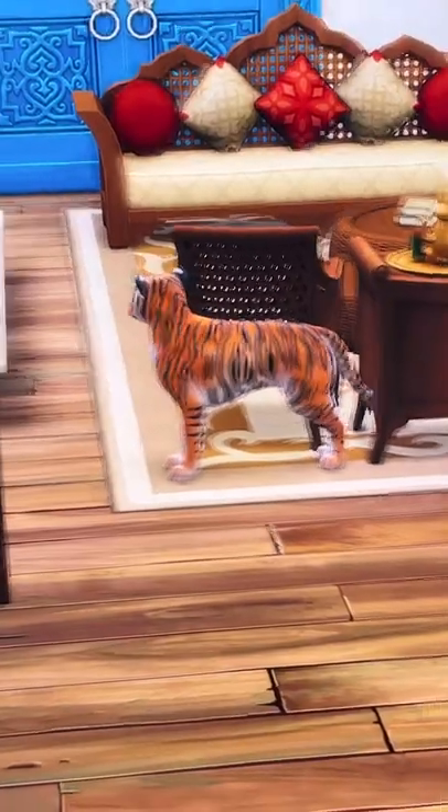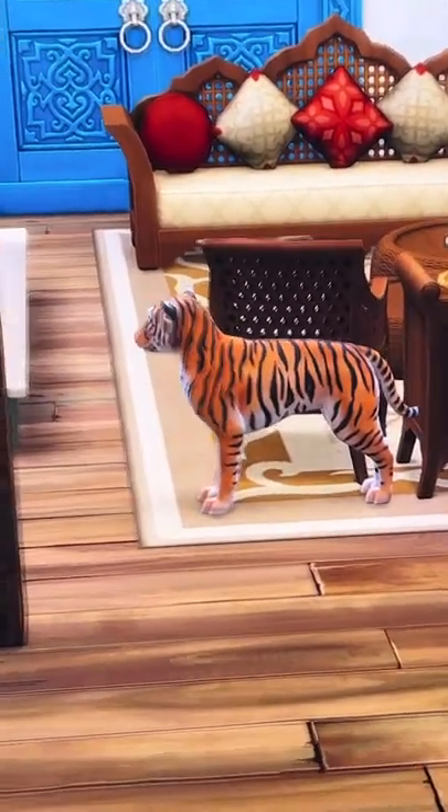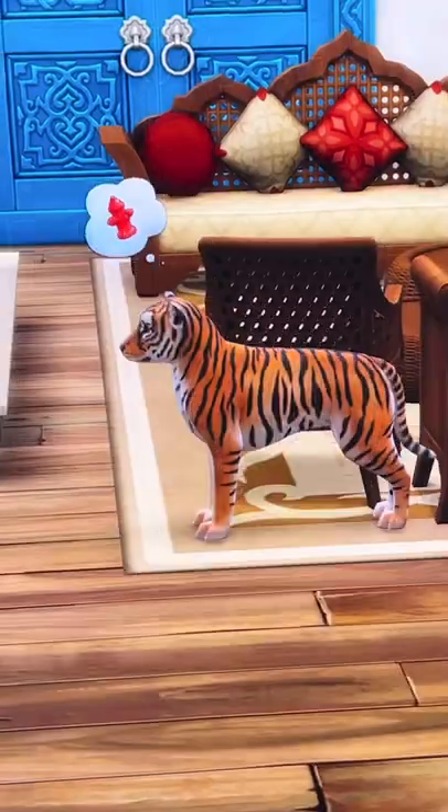If you play with Cats and Dogs from The Sims 4, you need to see some of these creations on the gallery. We're in the middle of making all the Disney princesses in CAS, and I have to show you this tiger we found for Jasmine.